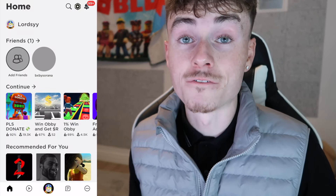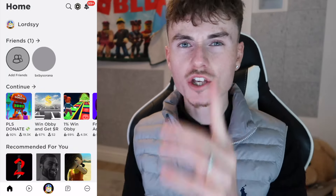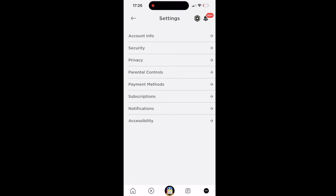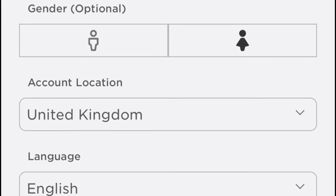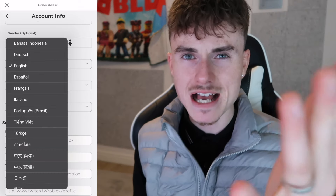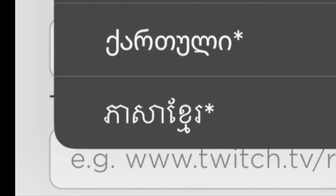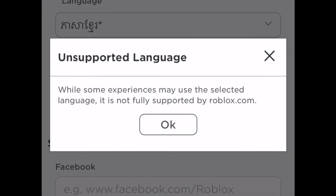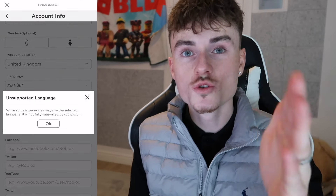For this last method you could get up to 100,000 Robux for free in just a few minutes. First, click the three dots in the corner and go to Settings, then click Account Info at the top. You'll see all your account info — there's one thing you want to change. Where it says Language, I'm currently set to English. Scroll down to the bottom and select an Asian language at the bottom. A message will pop up saying it's an unsupported language. Basically, the coding is messed up in this language, so you can finesse the system to get free Robux.